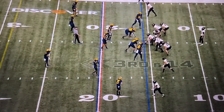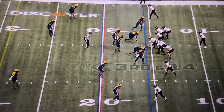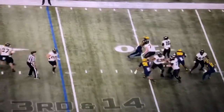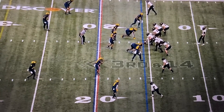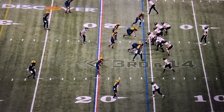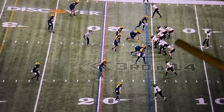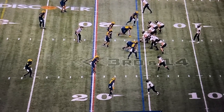Purdue goes with weird personnel — 0-2 personnel: zero running backs, two tight ends, three wide receivers. A couple verticals and a delayed mesh from the tight ends ends up in a sack versus cover three from Michigan. If I'm a defensive coordinator, I'm thinking I don't think Michigan's seen this personnel group this year. Especially if the quarterback's under center, I'm thinking jet sweep — you can get two tight ends and really extend the edge. But 3rd and 14 is not really a great down to do that.